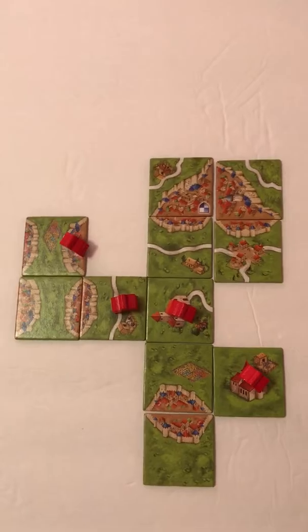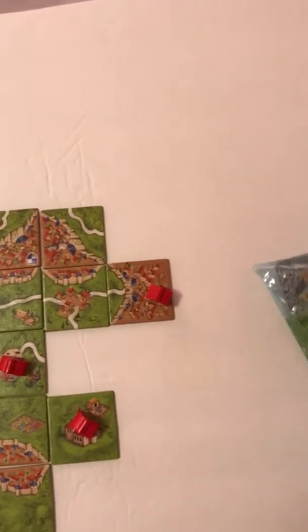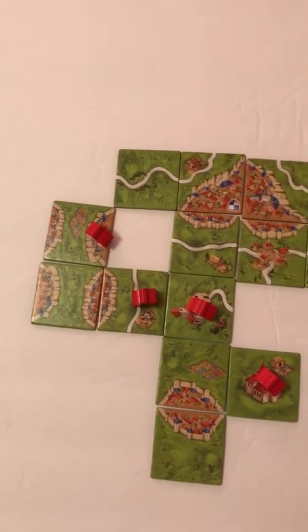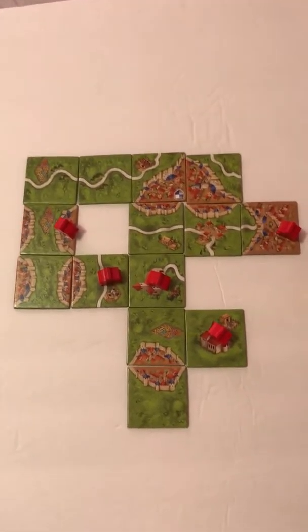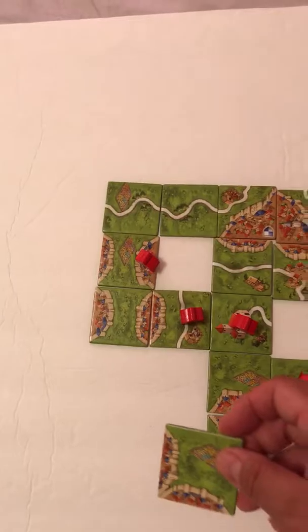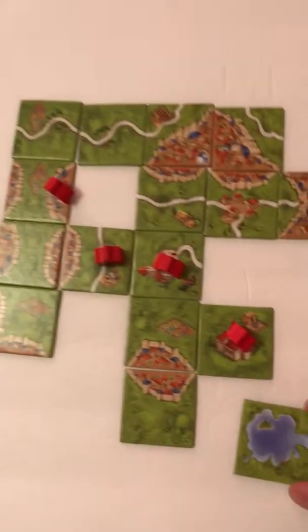Let's plug a couple more tiles. We'll put this guy right here and put a little dude on there. Road — that's easy, we can just put that right there. Another road — easy, stick that right there. Now when you're playing by the real rules in multiplayer, you don't have to confine yourself to seven up and seven the other way — you just use all the tiles and build this huge thing on the table, which is kind of cool. Grass touching grass is fine.